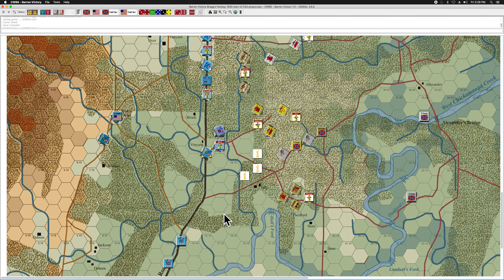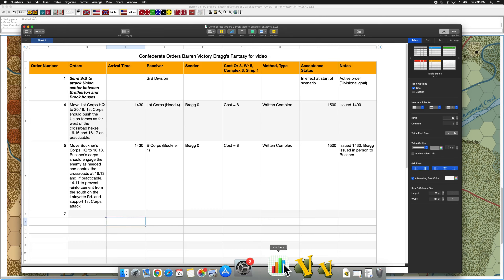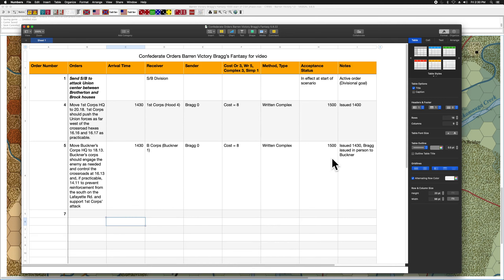Preston's division should engage the enemy as needed and control the crossroads at 1613 and if practicable at 1411. Essentially, I want Buckner's Corps headquarters to move along with Preston's division. Preston should definitely secure this crossroads here, protect against any reinforcement from the south along the Lafayette Road, and if possible control the other crossroad as well and support Hood's attack to the north. Both orders arrived during the 1430 turn and were put in delay status — I'm going to assume both are accepted.